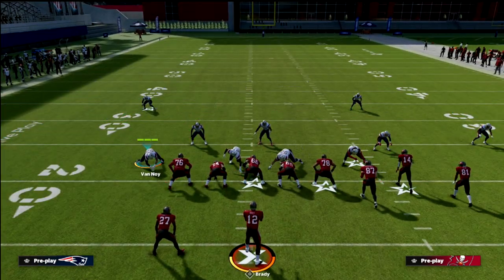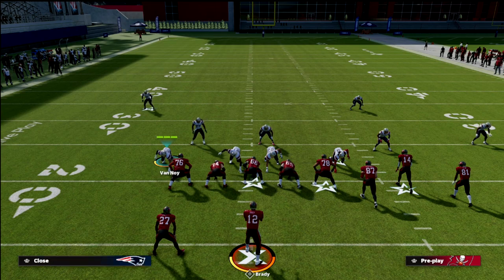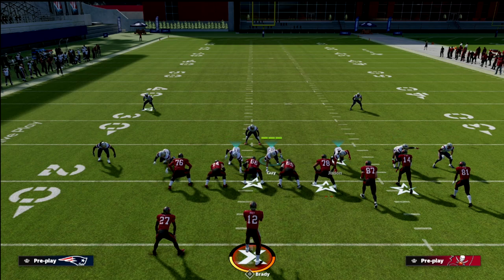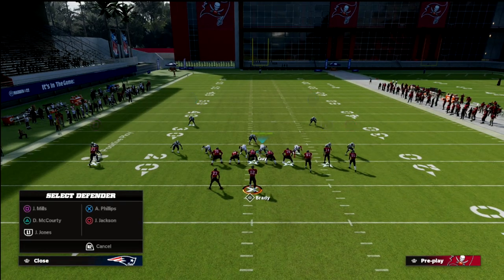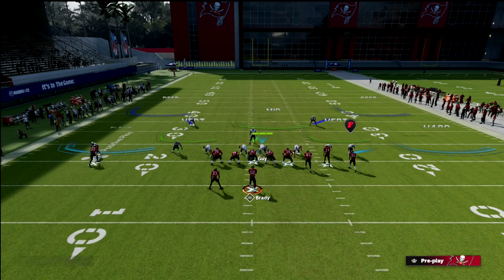How we're going to set this up is relatively simple. We're going to shift our linebackers to the right, which gives us kind of a 4-3 even type of front. Then we're going to shade our coverage down — that tells those vertical hooks to stay down on those wheels. Then we manually put our outside corners into clouds, and we put our safeties in outside thirds.